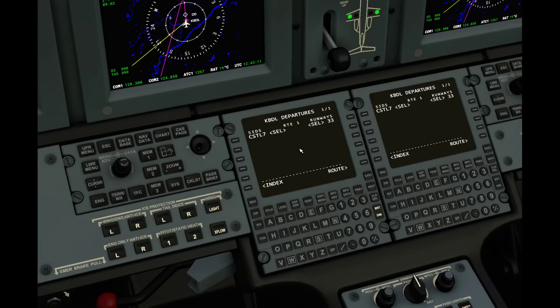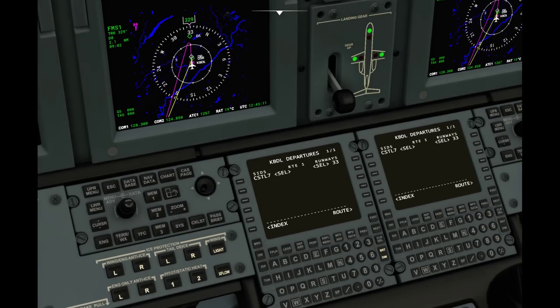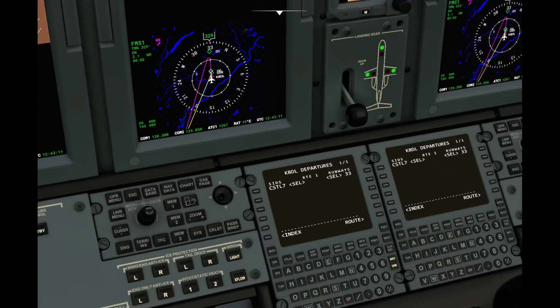So for example, if they called us and said use this departure procedure, you could actually go ahead and select different departures as well as different runways. In this case, we are indeed using the Coastal 7, and we are taking off runway 33, and you can see it automatically preloaded everything for us. We're pretty much ready to go — not too difficult, not too crazy.